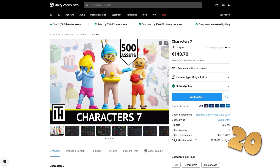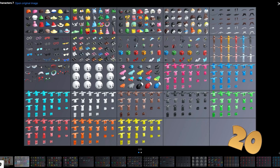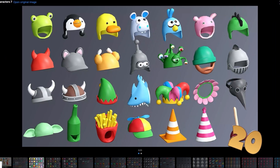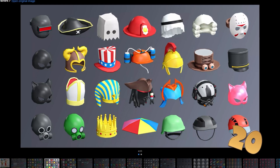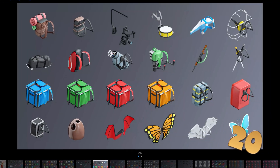If your game is character based then look at this huge character pack. It features 500 assets, so you have a whole bunch of body shapes and a whole ton of attachments — you've got hats, masks, backpacks, gloves. Looking at this really makes me want to make a multiplayer game with tons of character customization.